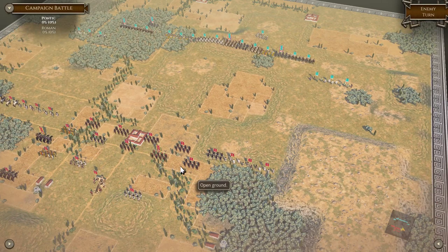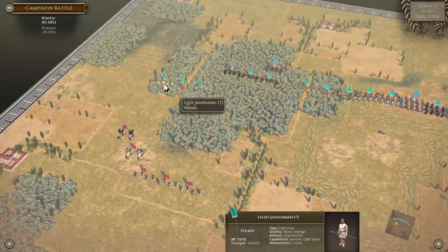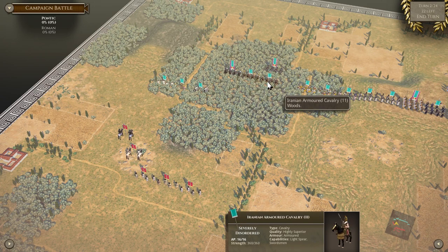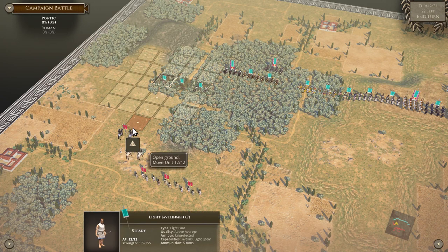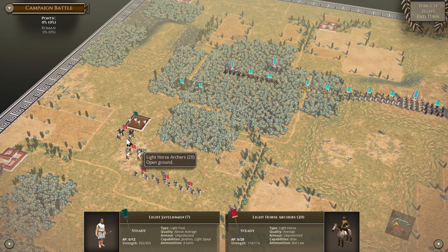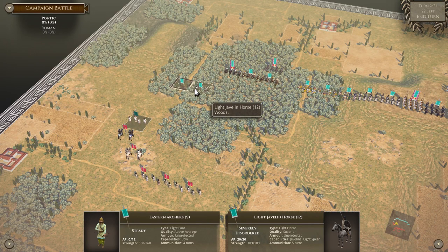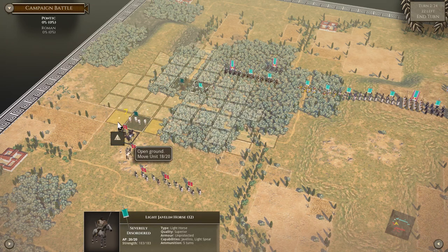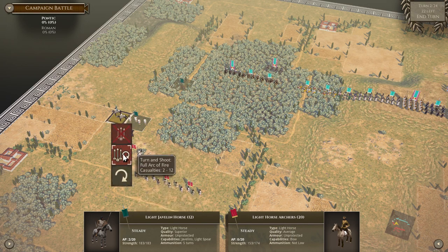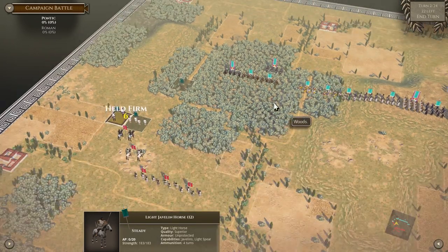All right. So as suspected over here on the left flank - well, I guess it's my right flank - they've got a lot of missile troops, but I have the cavalry and they're severely disordered in the woods. So I've got to get them the heck out of there. I'm just going to go ahead and run out and kill. Eastern archers, let's just stay in the woods. Seven - okay, could be worse. And then let's move these guys out of the way. Six - not ideal, but it could be worse.